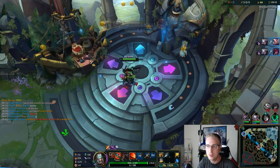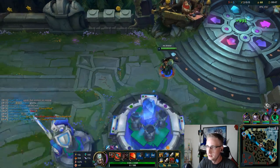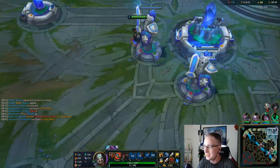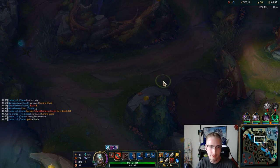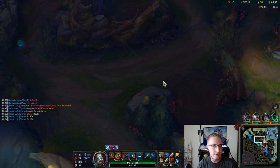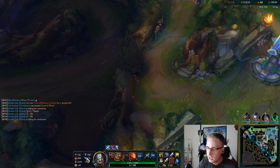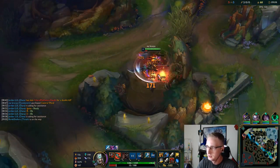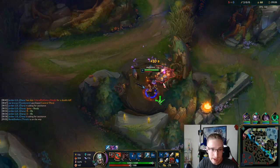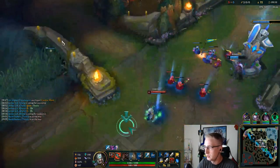The reason why I like taking Inspiration as the secondary tree on jungle Tryndamere compared to top lane Tryndamere is: one, Futures Market for the early Tiamat off a full clear — so you don't have to rely on getting an early kill. And number two, I really like Approach Velocity to stick on a target. You saw how easy it was to stick on Rumble because of my red buff working with Approach Velocity — it was super nice.